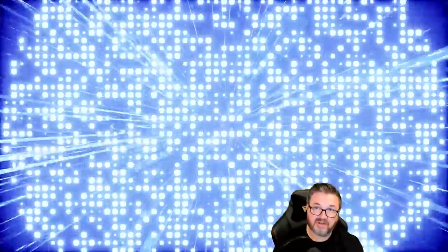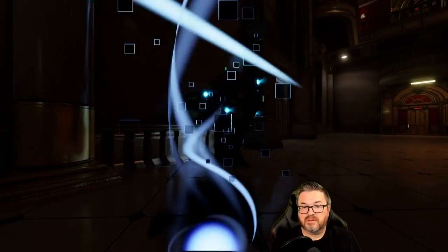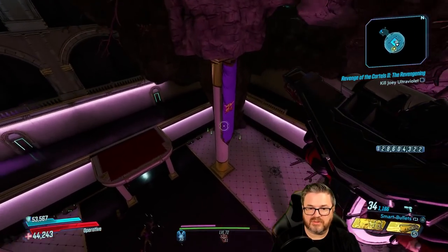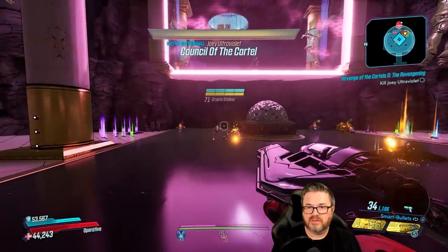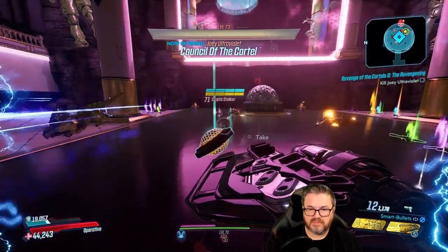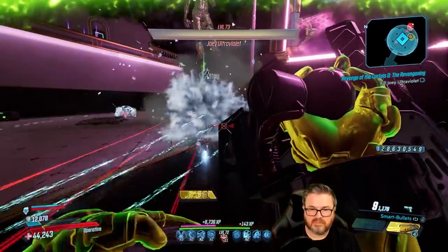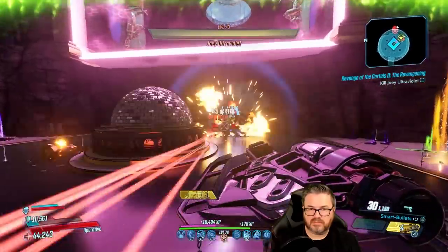Fast traveling back will reset the fight, meaning the mini bosses will respawn and they will be the exact same two that you had before you died or traveled. Just drop back in and rinse and repeat killing the mini bosses until you get the drops you're after. It's important to note that you do not want to save and quit once you have the two mini bosses you want, because once you save and quit, those bosses will reset and become different bosses each time.